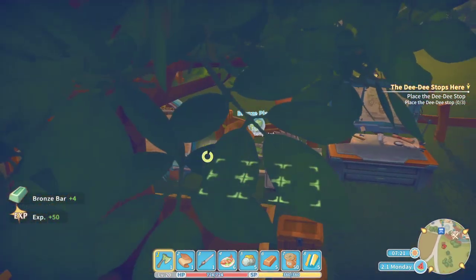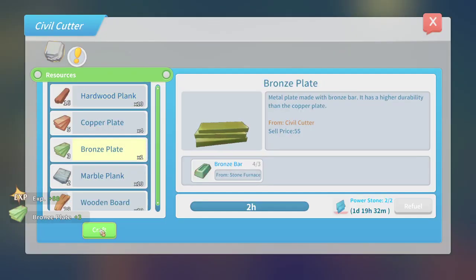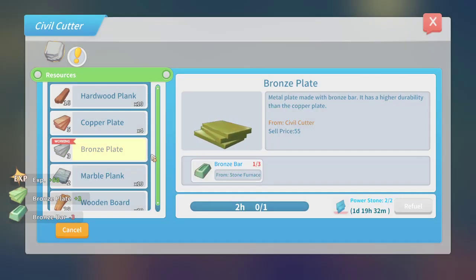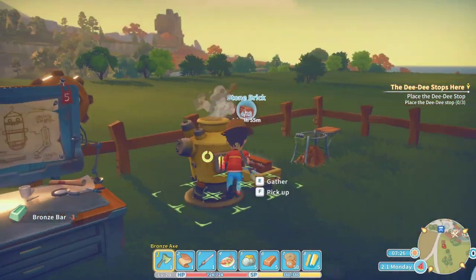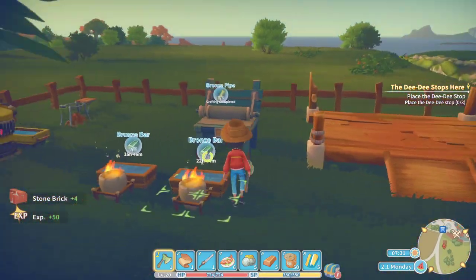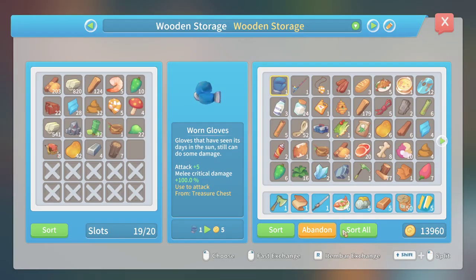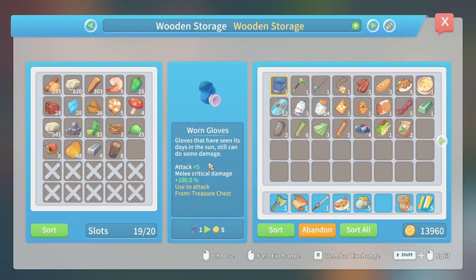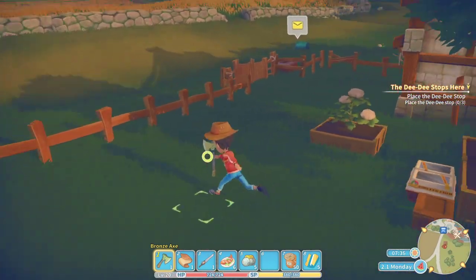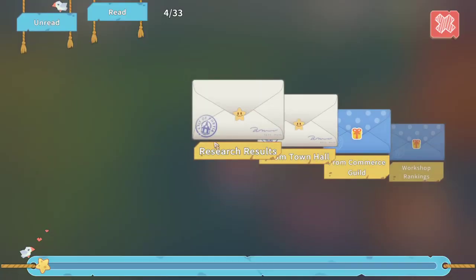I believe we need more plates - five plates, I think. And we don't have any iron. My inventory is full. Let's open one of the others and do Sort All. BAM! Empty inventory. Cool. Let's go run up to town, see what missions we got, and then we probably have to jump into the cave.